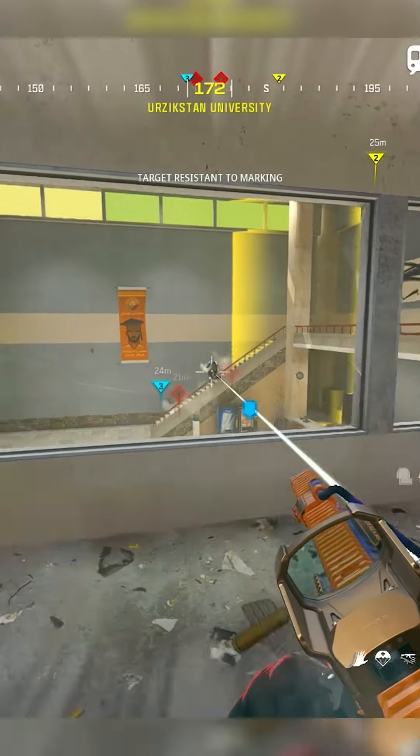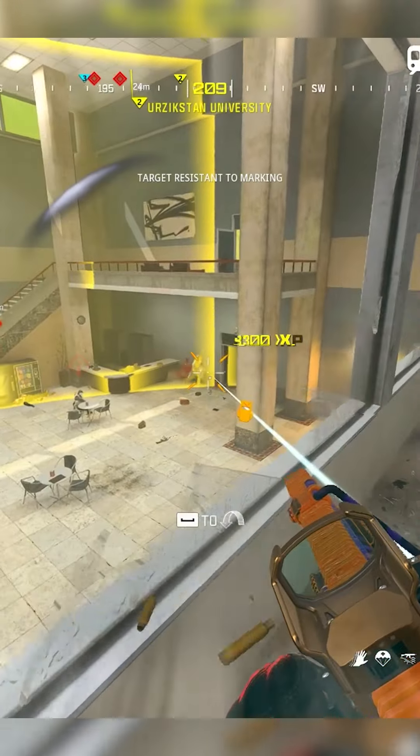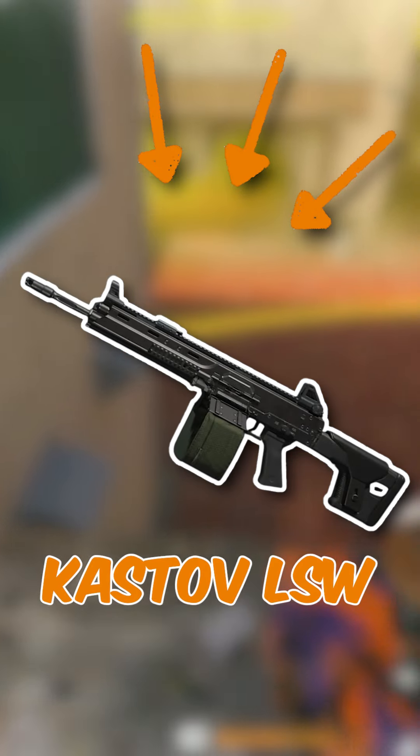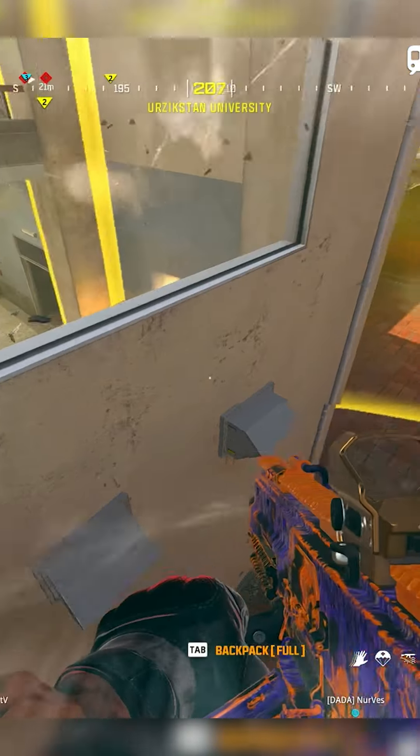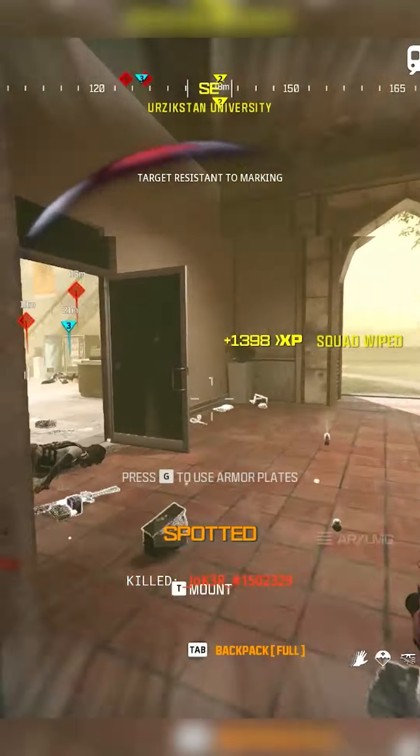Do you want the absolute craziest close-range gun Call of Duty has ever put into the game? Well, I got you. This is called the Cast-Off LSW. This thing is an absolute monster movement speed machine and hipfire god.